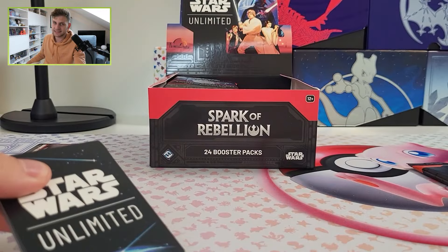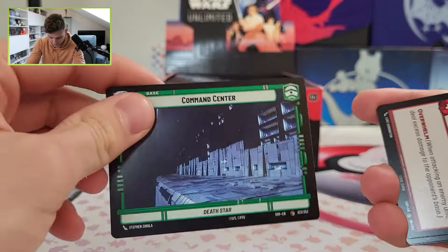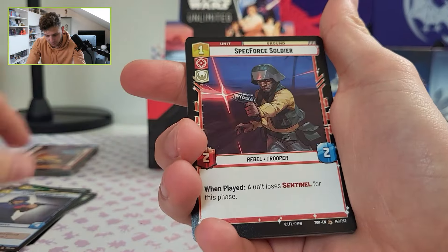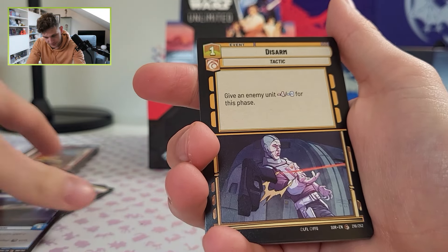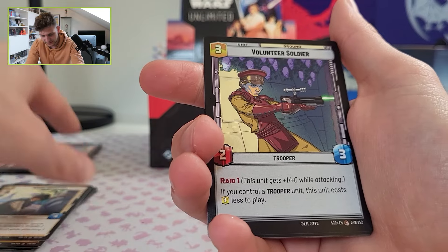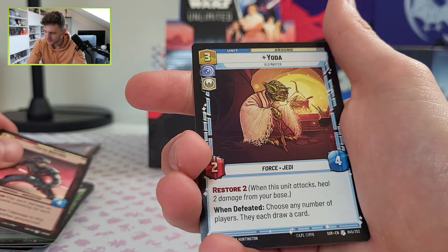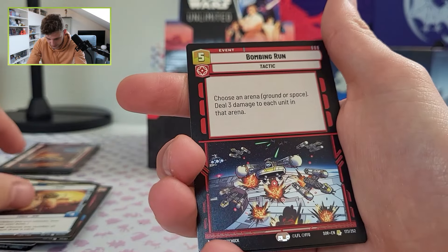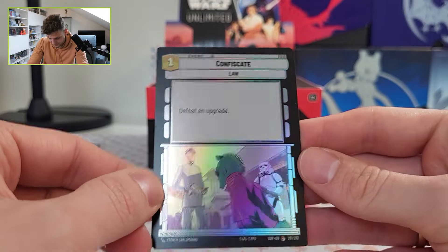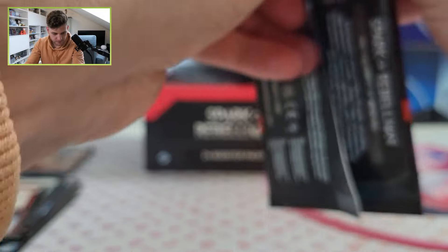By the way, the packs are just paper, not plastic like Pokemon packs. Here we have Chewbacca as a leader. This is the first set of Star Wars Unlimited — Sparks of Rebellion. We will also do a giveaway in a minute so keep watching. You also have two-player decks — a Luke Skywalker and Darth Vader pack — so maybe I need to buy that. In every pack you also have a foil card — this is a Confiscated card, just a common foil.